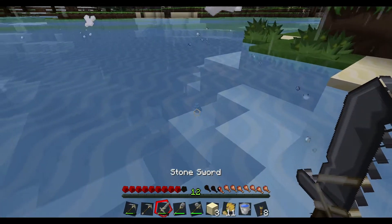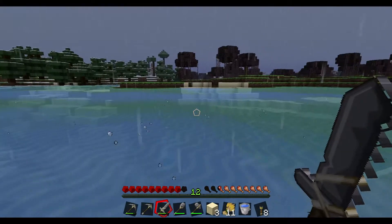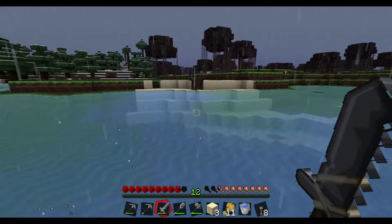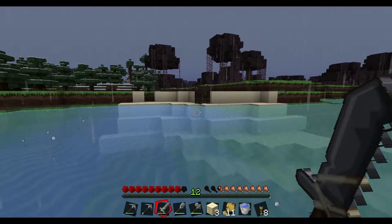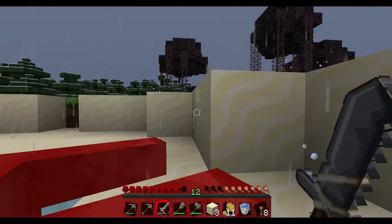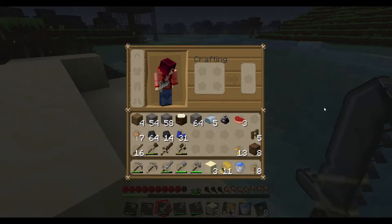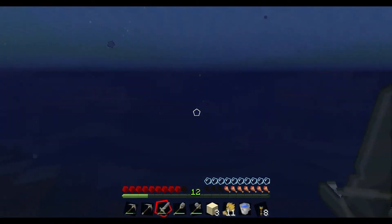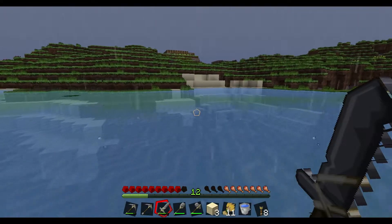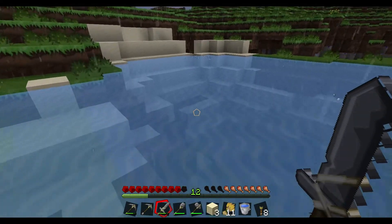This silly octopus just dies right in front of me — I didn't even hit it, it just kind of swam up and died. Gave me a little bottle of ink. As you can tell my health is going down a bit and I'm hungry. All I have are some mushrooms and some grains. I need some steak, and I didn't want to kill my new cows in my pen yet since I only have two adults and one baby. I definitely want those two adults to mate again and make a couple more baby cows, so I'm not quite ready to start butchering my cows yet.